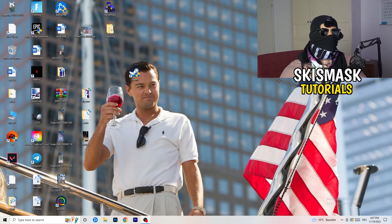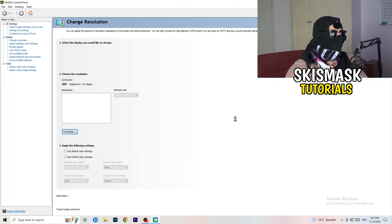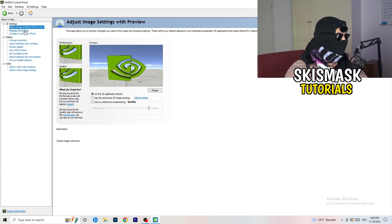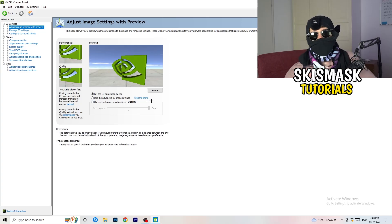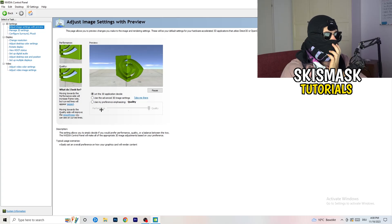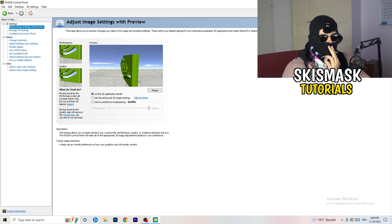Right-click on your desktop and open Nvidia Control Panel. Check which resolution works best for your game — for me it's the native one. Then on the left-hand side, click Adjust Image Settings with Preview. You'll see a slider labeled Use My Preference. I currently use Quality, but if you want to increase performance and reduce FPS drops, drag the slider toward Performance. Close the panel when finished.